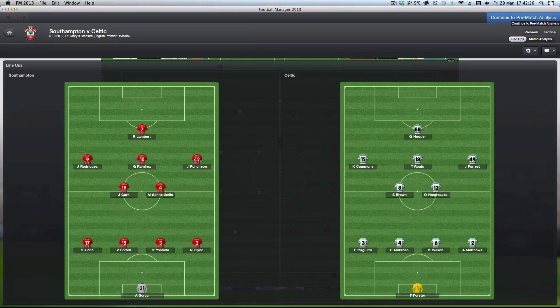Hey guys, welcome to the next episode in the Celtic Let's Play on Football Manager 2013 in the Premier League. This is the game against Southampton at St Mary's. We have finally got our first major away winner of the season. I discount Shamrock Rovers and we move on to Southampton.